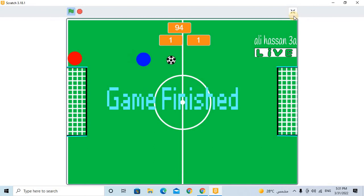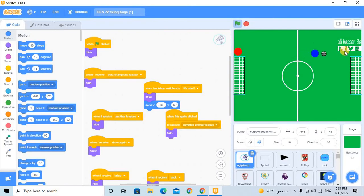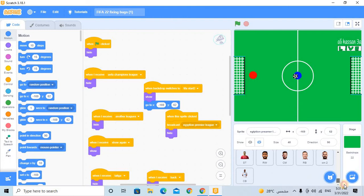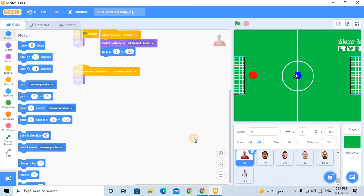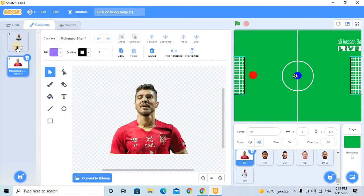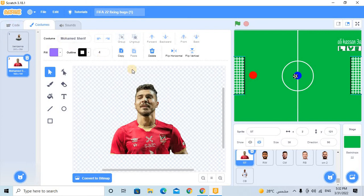The game has been finished. The player that was playing with me was called Ali Hassan 3-8. That was the player playing with me, and these are the goals. There is ST and RW. These are some players of the teams that we can choose.